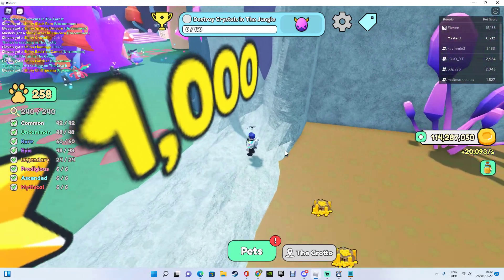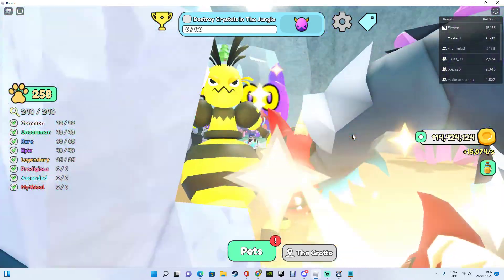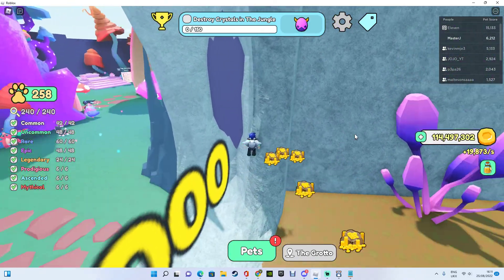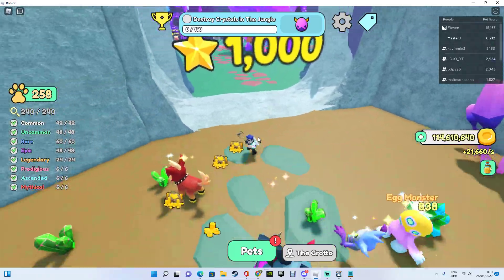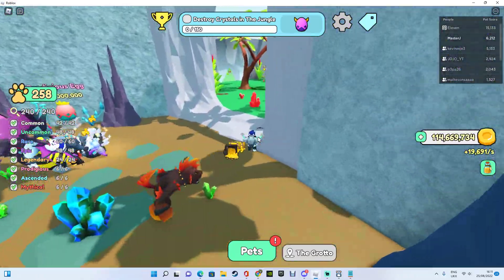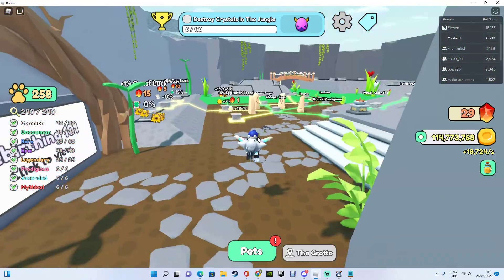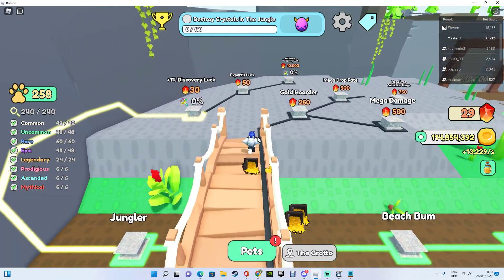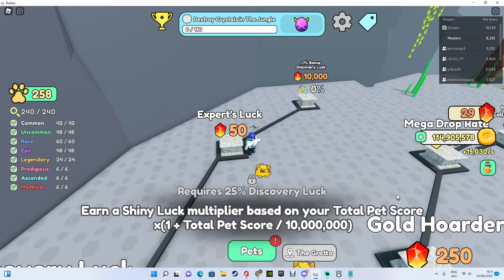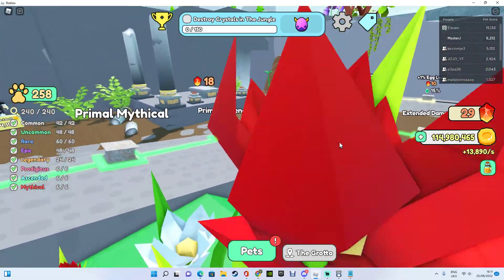The Grove also has the metallic look, which allows you to get a shiny — I'll have a video about metallics posted, so make sure to check that out. It doesn't only unlock the Grove either. Over in the rebirth cave, across the bridge, there's the Expert look, which earns you a shiny look multiplier based on your total pet score.